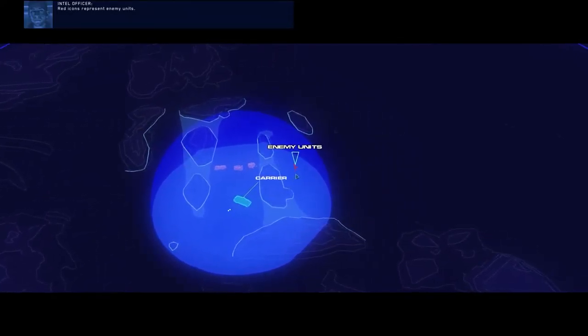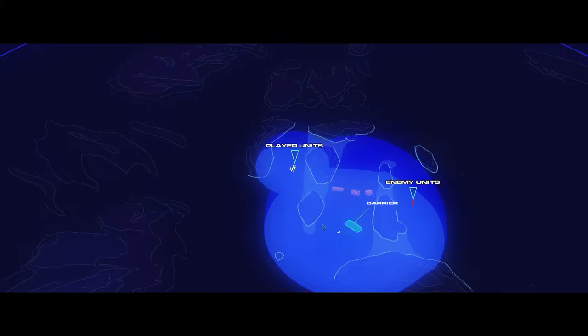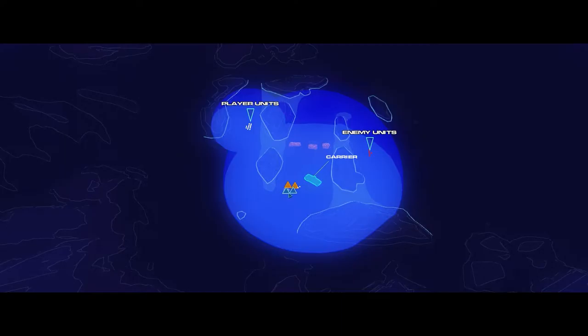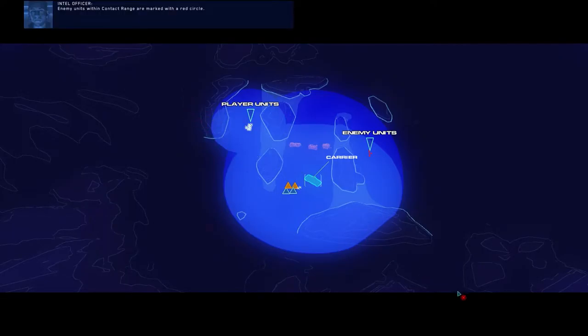You can select and move units within the sensors manager. Red icons represent enemy units. White icons represent your units. Your selected units are green. Orange and blue triangles represent resources. Blue domes represent the sensor range or vision of your units.